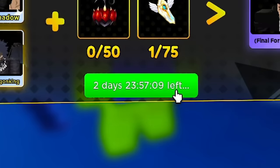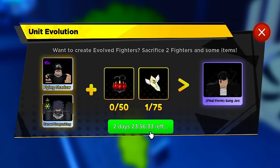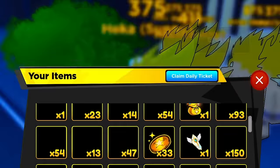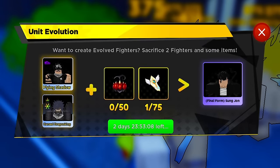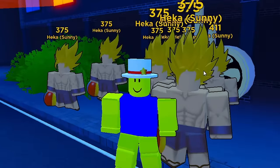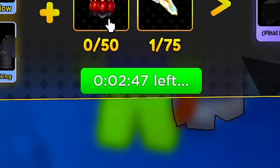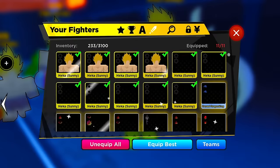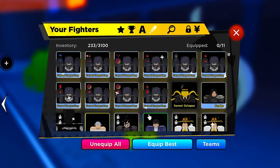Turns out the evolution takes real time — it's affected by the time multiplier, not instant. It would have taken about two days without a boost. With my real-time team and a 50x time boost running, it came down to about 30-60 seconds of waiting. With 60x time boost total, there was about one minute left on the timer, then 34 seconds, and then — we've created our first evolved divine unit!